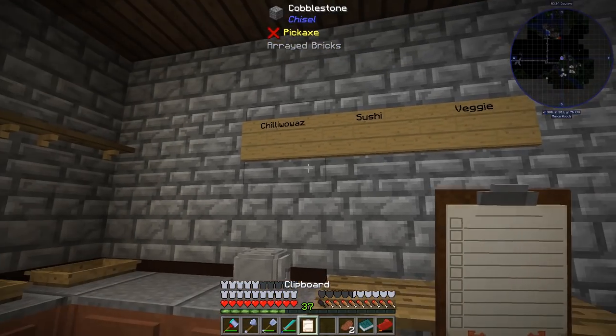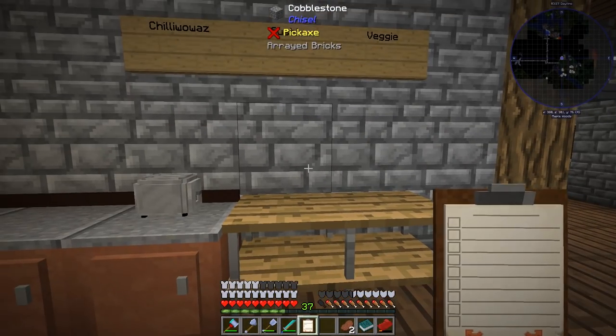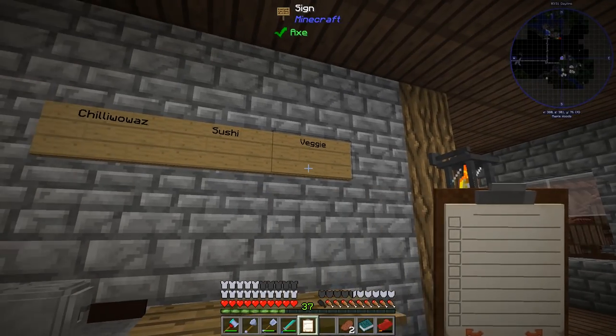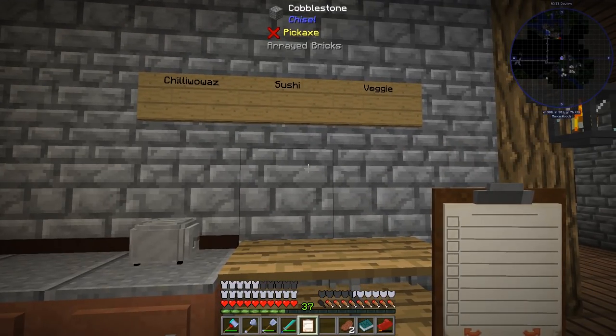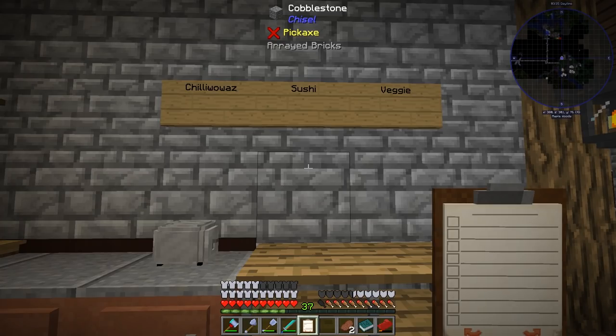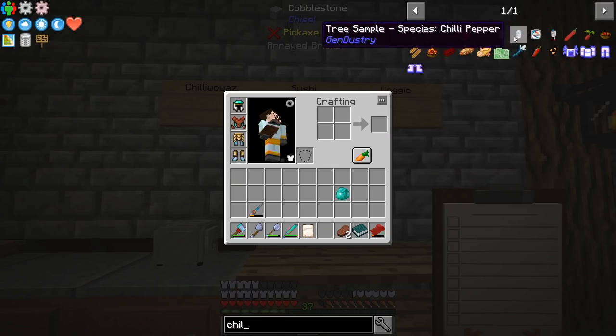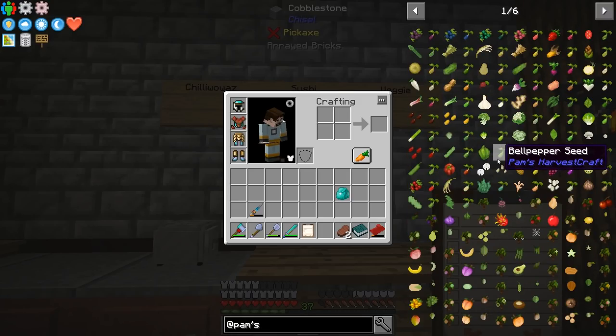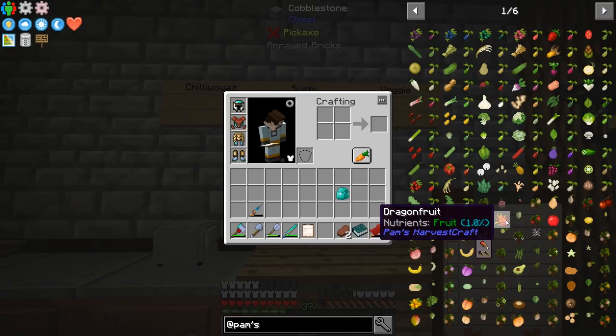So okay, with these three restaurants in mind, we're going to need to put together a pretty decent menu. I'm going to choose three main dishes for each of these restaurants, and then we'll use those dishes to decide what are the first crops that we plant. It looks like almost every single food recipe is from Pam's Harvest Craft, so we can literally go through Pam's and look through this for some of the things we want to make.